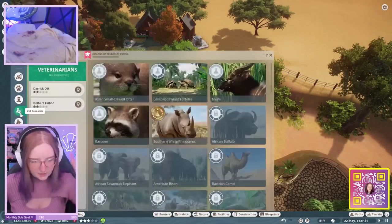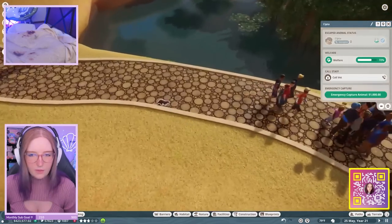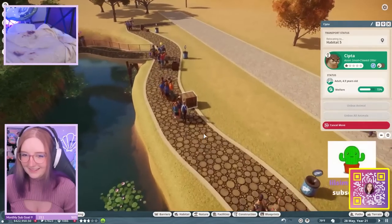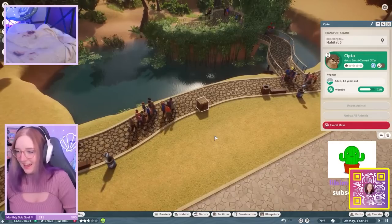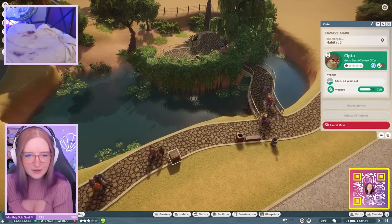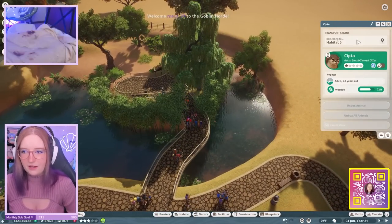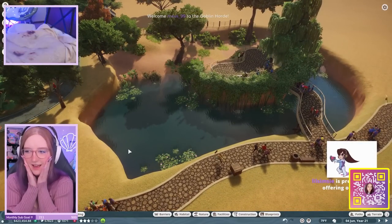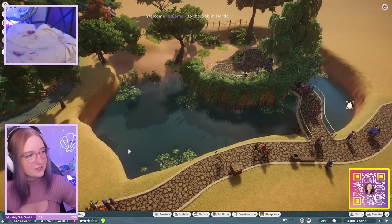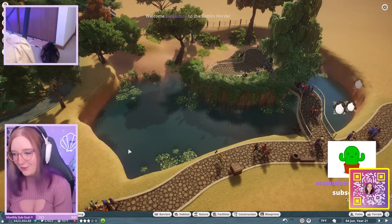Why the heck is it doing this? Why is it saying that one of the animals has escaped? Oh my god - how did you get up there? How did it get up here - I don't even know how that happened. Hey Kayla, thank you for the resub for 29 months. This is embarrassing - I don't want you to see my otter out of my habitat. Maybe they can climb? I think I made sure it was pretty airtight for now while we're still editing it. I don't know - let me just pause it just in case.